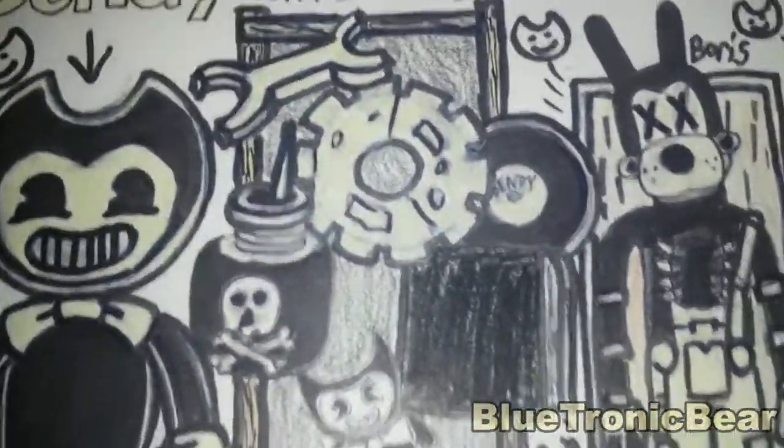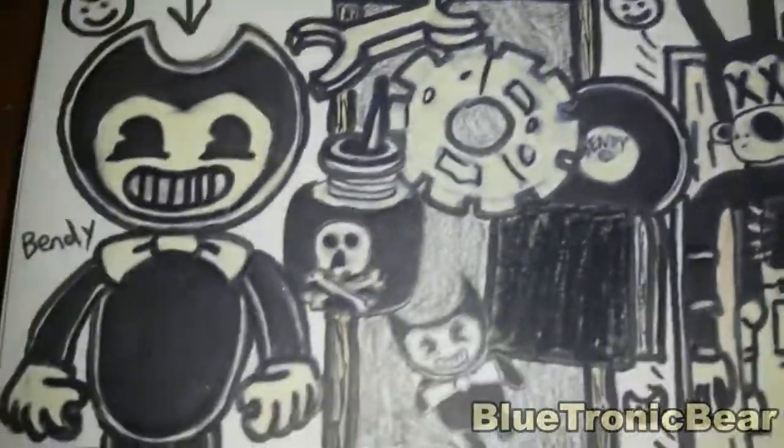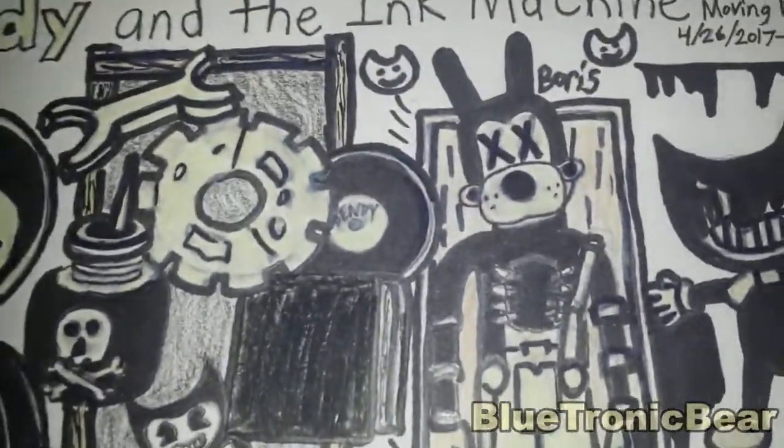These are the 6 items that the player needs to collect in the game: the wrench, the gear, the ink bottle, the Bendy doll, the book, and the record wheel.